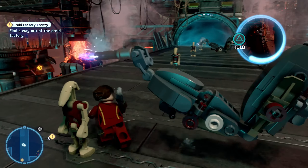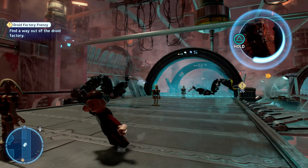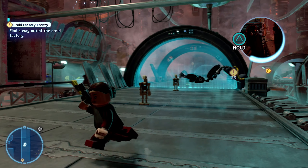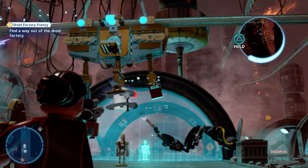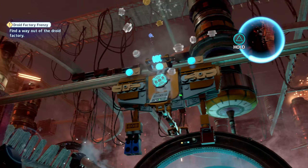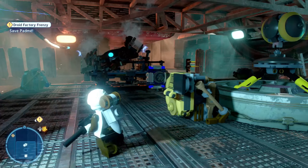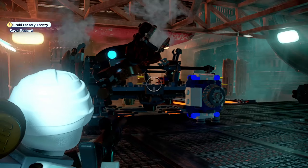The third minikit is located on the conveyor belts. You will notice that the minikit is being hung from a zip line. Using a character that has a blaster, you have to destroy the target on the zip line so that it drops the minikit. Once you have done that, you will be able to collect the third minikit.